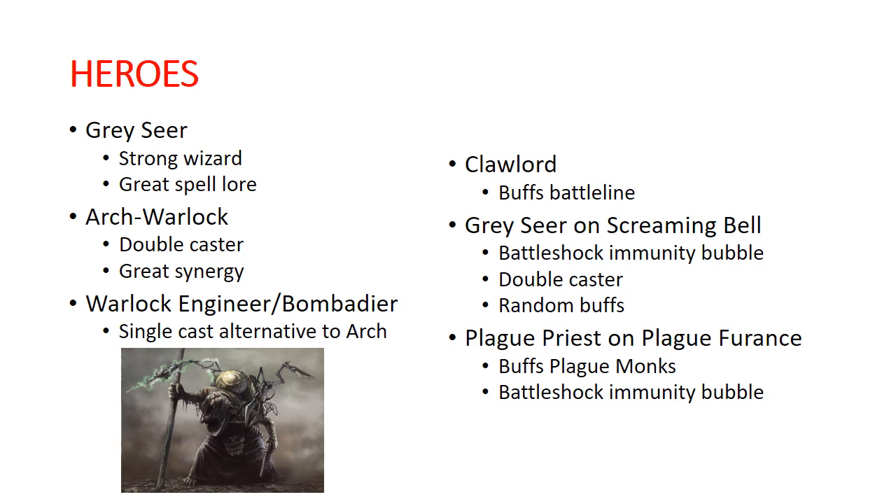For a cheaper option, you can go with the Warlock Engineer or Bombardier — only slight weapons differences between those two, otherwise the war scroll is the same. They're really a cheaper alternative to the Arch Warlock. They're single casters, more squishy than the Arch Warlock, which has a 3-up save and I think 6 wounds. It's definitely a lighter unit but still very valuable. You need the Skryre hero — at least one — to unlock the Skryre allegiance abilities.